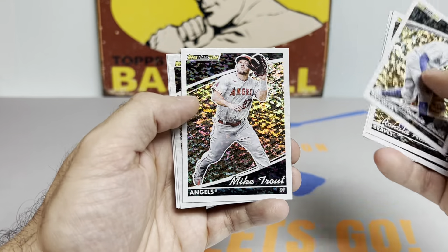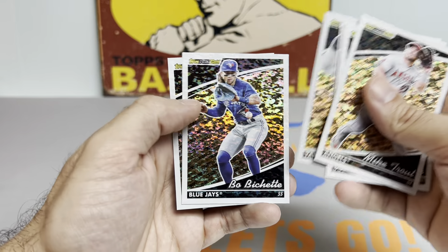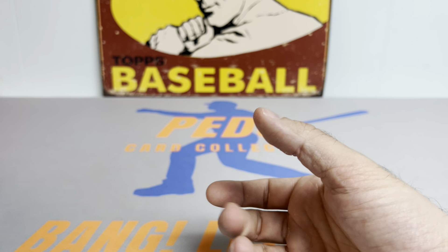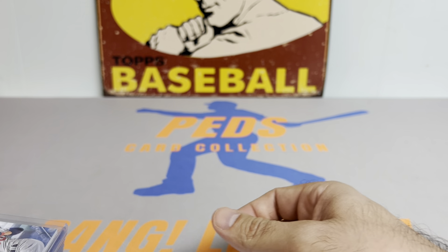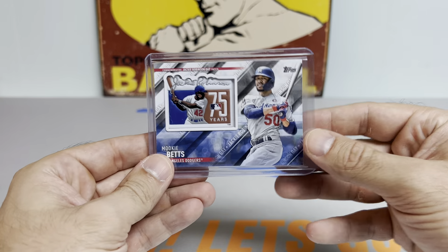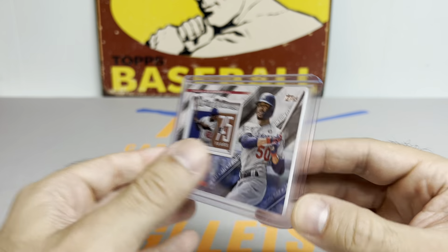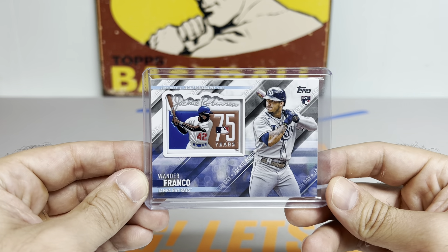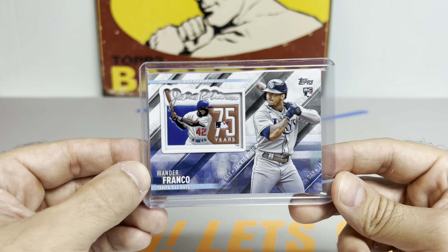The meat and potatoes of the case — nice Mike Trout there, should have gotten a top loader quicker. Aaron Judge, Beau Bichette, and a sick big meat Pete Alonzo. This is where we're going to make up our ground. First up, the Mookie Betts Jackie Robinson manufactured patch card, and we got the Wander Franco commemorative Jackie Robinson Day rookie card — sweet one there.